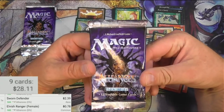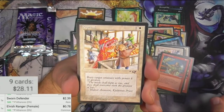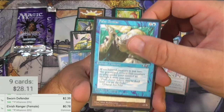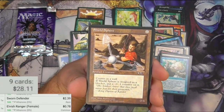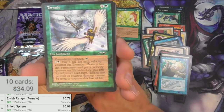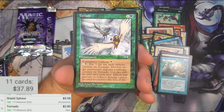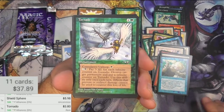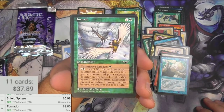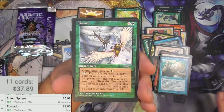Alliances, pack number four. Reprisal, False Demise — oh yeah, I get it, I see what you did there, she's breathing underwater to fake him out. Shield Sphere — uncommon, and I think this is a reserve list card. And a Tornado. So 598 for the uncommon Shield Sphere. Tornado — let's scan it, it's a rare, it's 380. For four and a green it's an enchantment with cumulative upkeep with a green. You can pay two and a green and pay two life for each velocity counter on Tornado to destroy target permanent and put a velocity counter on Tornado. Use this ability only once each turn. A fix — prevent or redirect damage cannot be used to counter this loss of life.